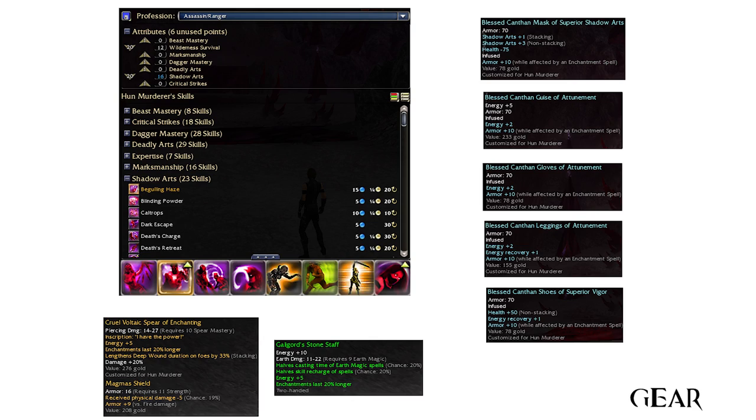About the gear, I highly recommend blessed insignias and a shield with plus 10 armor versus fire damage. Almost all creatures deal fire or elemental damage here, keep this in mind.